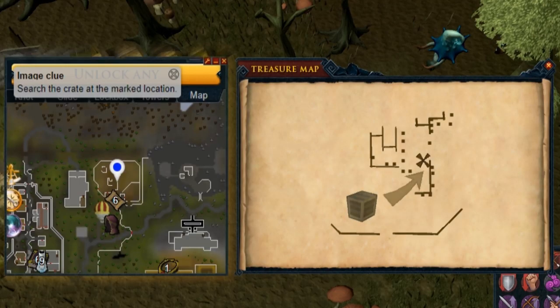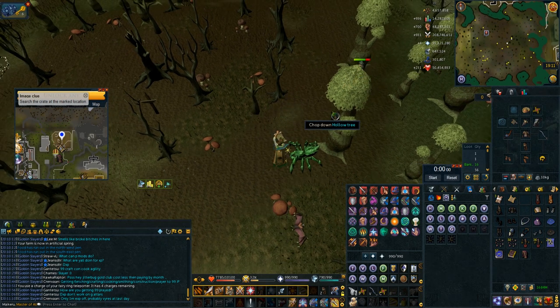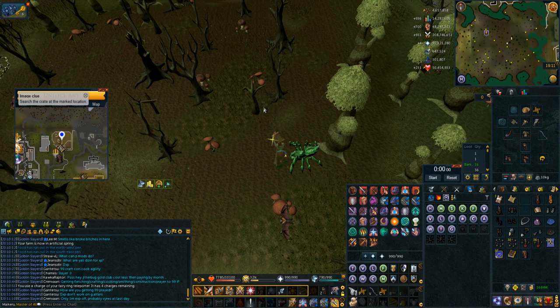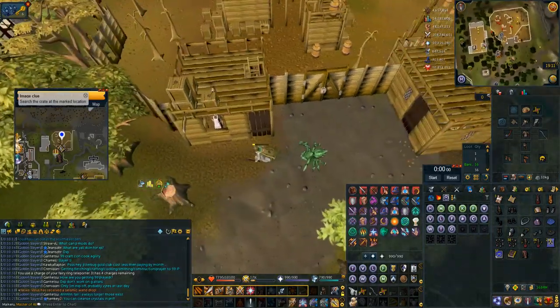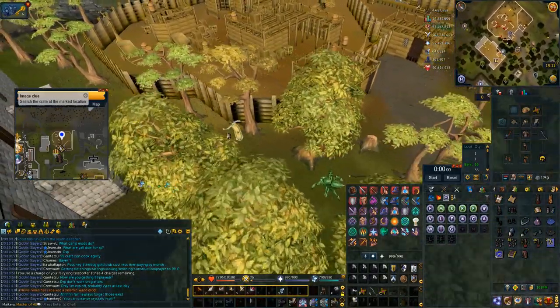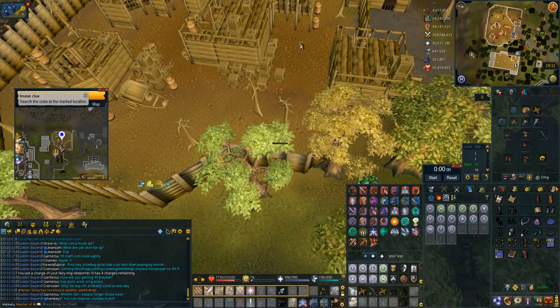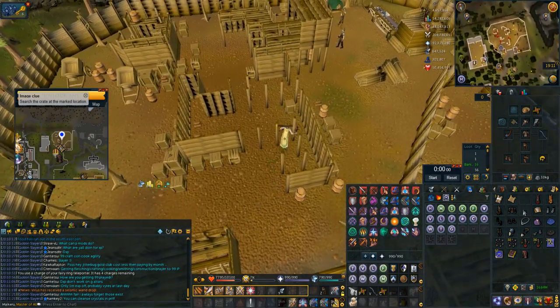Another super easy one is the lumber yard. All I do is use my globetrotter arm guards to teleport to the lumber mill with number six. Then you run round, bladed dive as you pass the first tree so you can bladed dive directly where you sneak in, sneak in, run around the tree, search towards the crate and then search it. If you don't have the globetrotter arm guards you can still teleport here with scrolls, it'll just take up an inventory space.